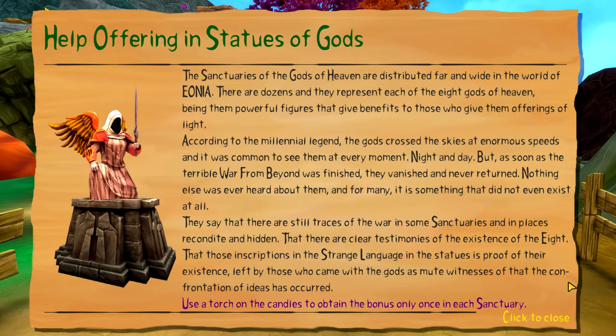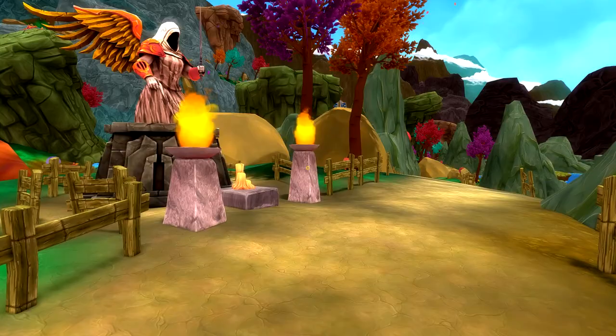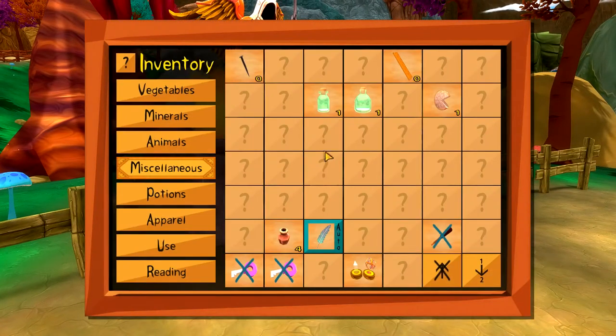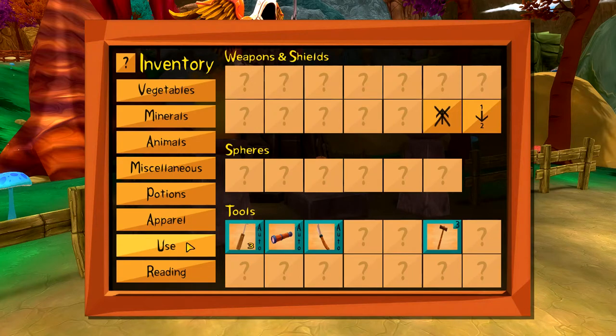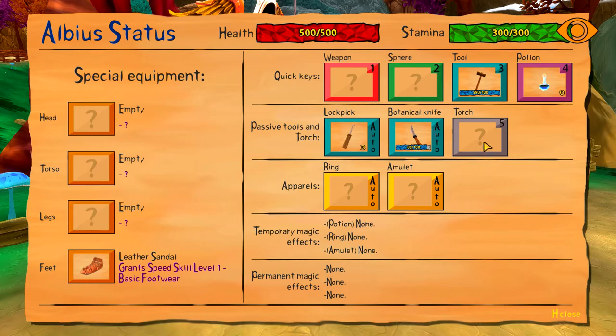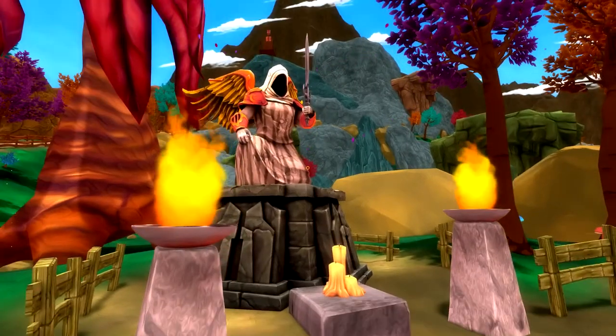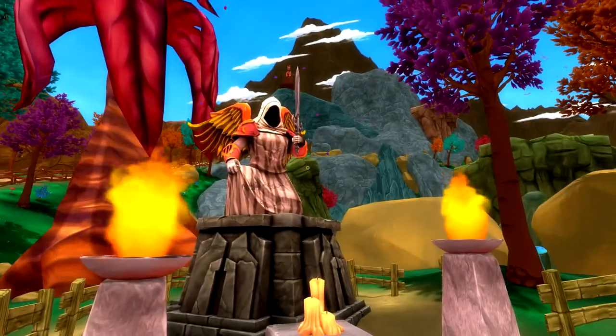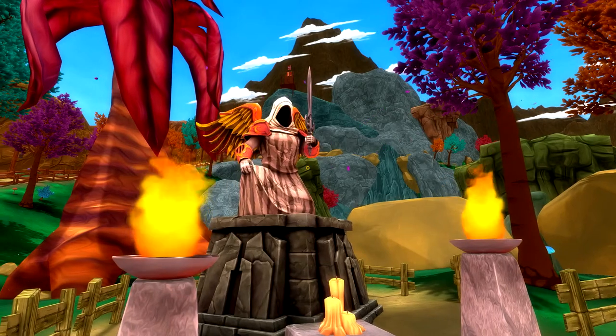Those inscriptions in a strange language in the statues are proof of their existence, left by those who came with the gods as mute witnesses. You use a torch on the candles to obtain the bonus - only once in each sanctuary. I don't have a torch yet. We should get a torch at some point.